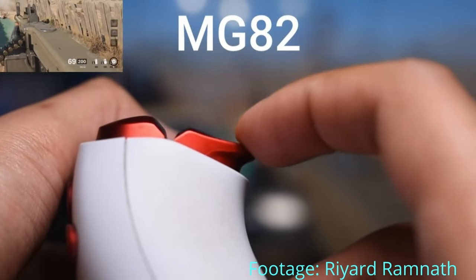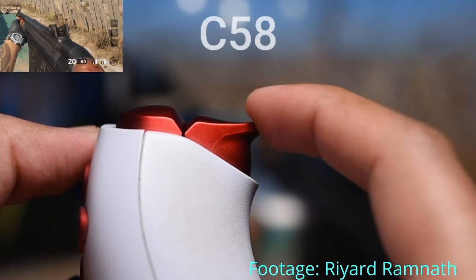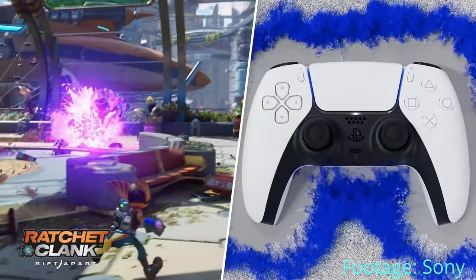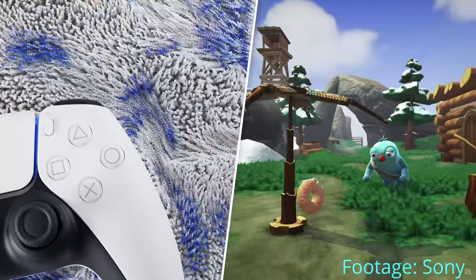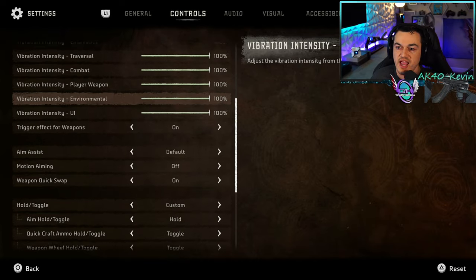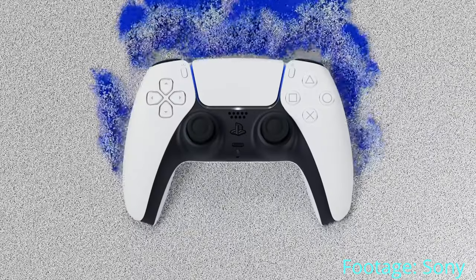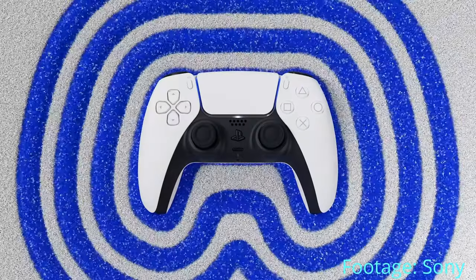These settings are for the haptic feedback and adaptive triggers — I would leave everything on and maximize them, considering it is incredibly immersive. As a first-party Sony title, it makes full use of the DualSense controller. Whether you're crunching on sand, brushing against foliage, or swimming through water, you're going to feel that in your hand.